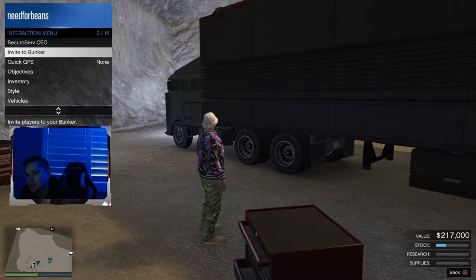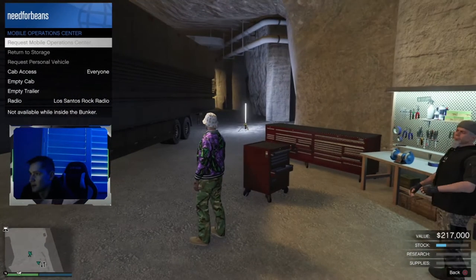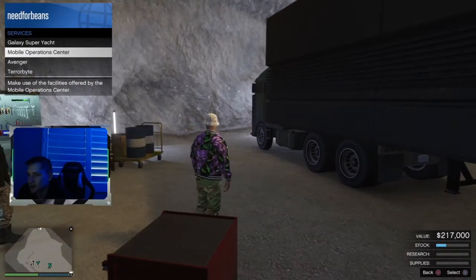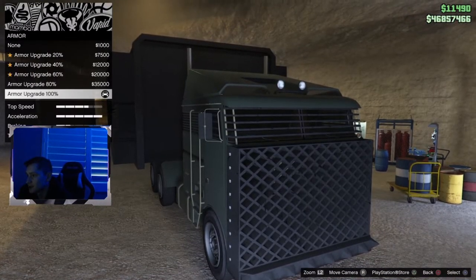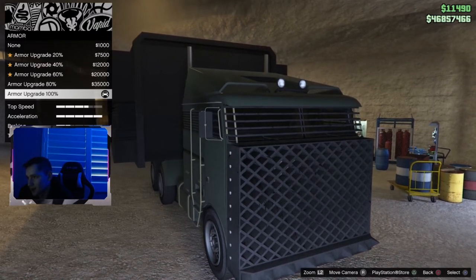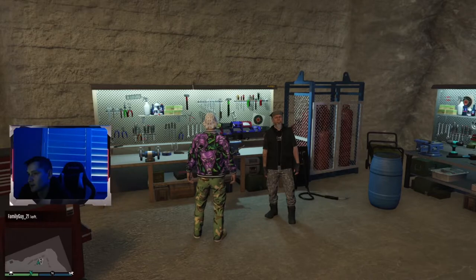Point number four is the MOC. You can spawn it via the interaction menu under Services. You need a bunker since that's where the MOC is stored, and you can modify the cab and trailer there. When you upgrade the cab to 100% armor, it can withstand about 69 missiles — that's a lot. There are also two different cab options with different benefits.